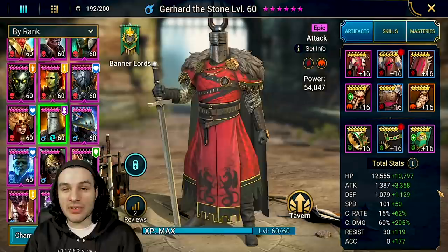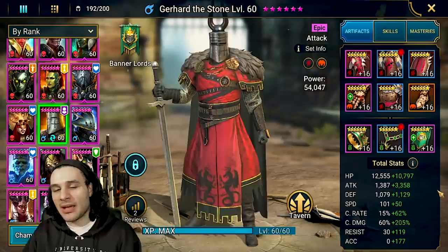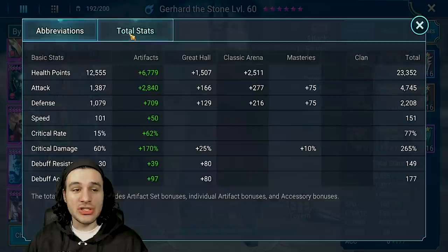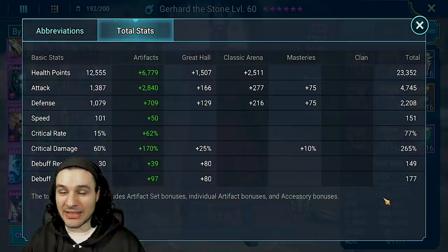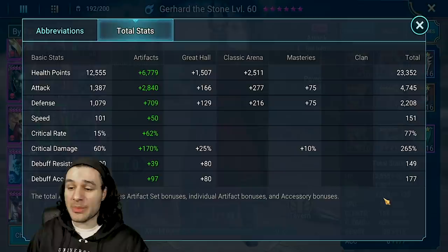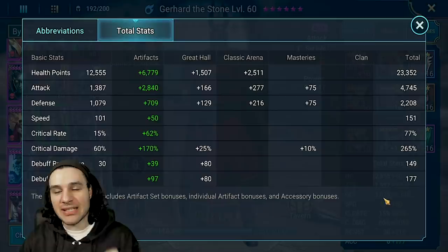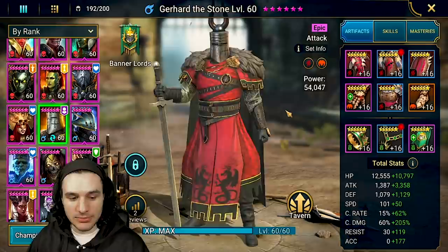I gave him Savage and Cruel gear because his purpose is to one-shot — he can't be CC'd. He could be a little slower, but I don't recommend it because his base HP is rather squishy. Total stats: 23,000 health, 4,700 attack, 2,200 defense, 151 speed, 77% crit rate — getting that 30% from his A2 — and 265% crit damage, getting 30% more making that 295%. Absolutely insane. 149 resistance and 177 accuracy.